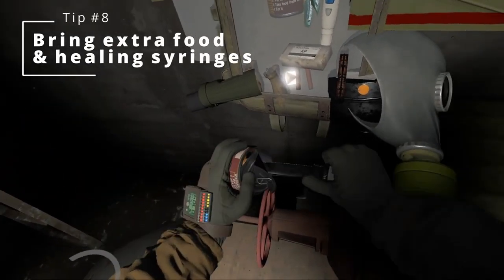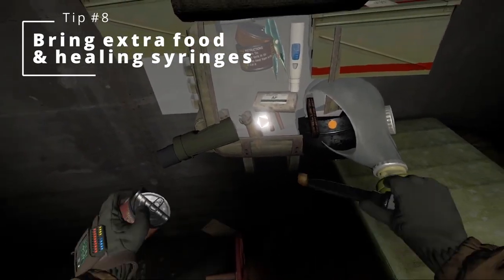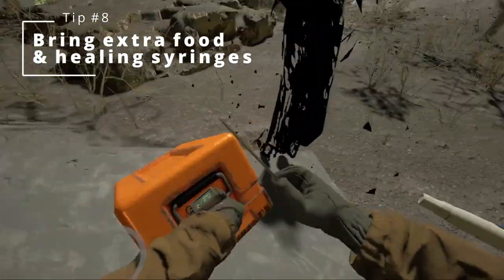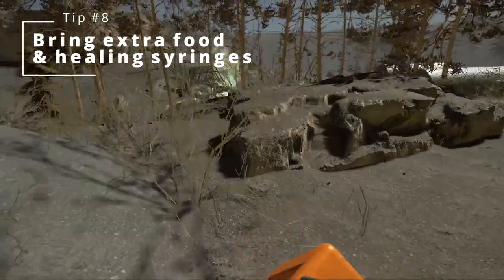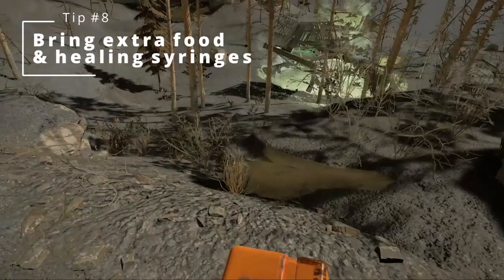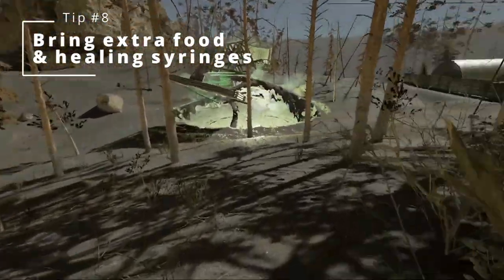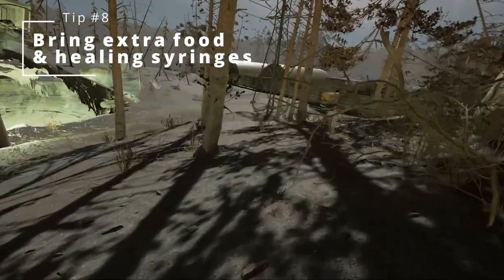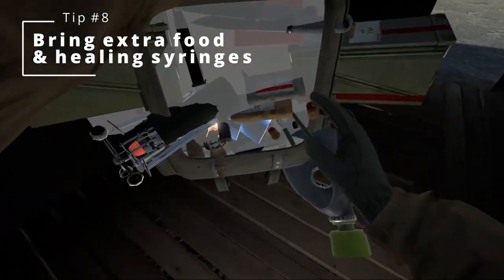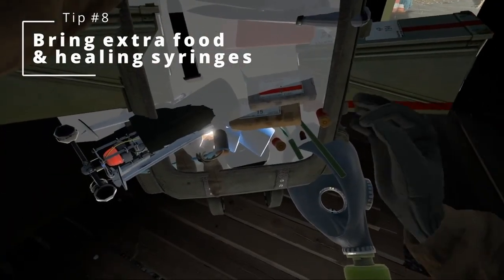Number eight: bring extra food and health. Your excursions now will be getting a lot longer as you traverse further into the radius and away from your base. You will likely need to sleep while you're out to avoid the horror of playing this game at night time, and this means your character will go hungry. As you can see from my footage, when you fully run out of food and you're starving far from home, it is so painful getting back — your character cannot sprint at all, you'll hear your stomach rumbling constantly, and you run super slowly. So bring at a minimum two tins of food. Health can also be an issue, so I'd recommend bringing four or five syringes on these longer journeys.